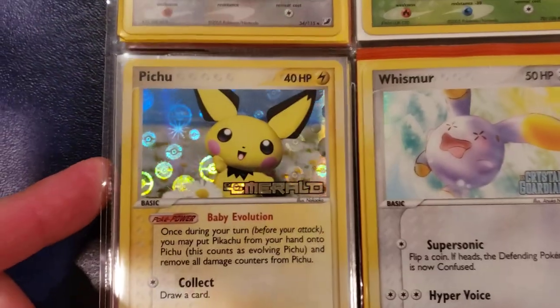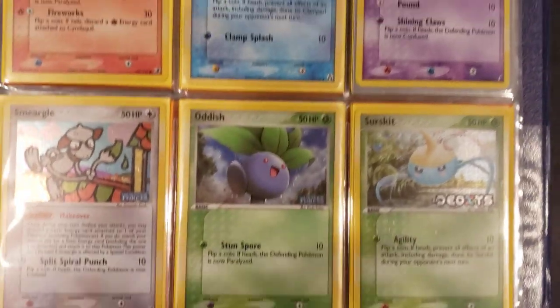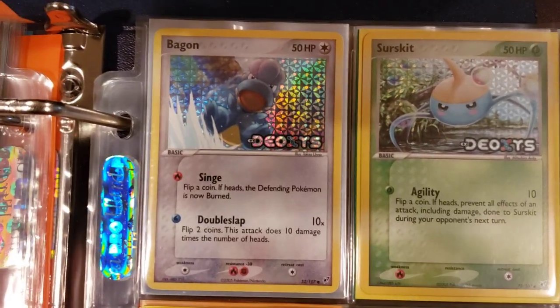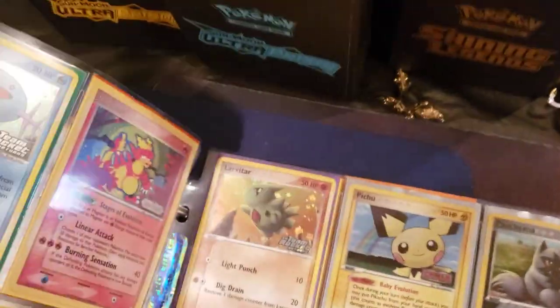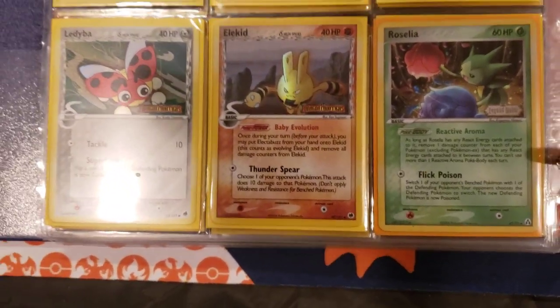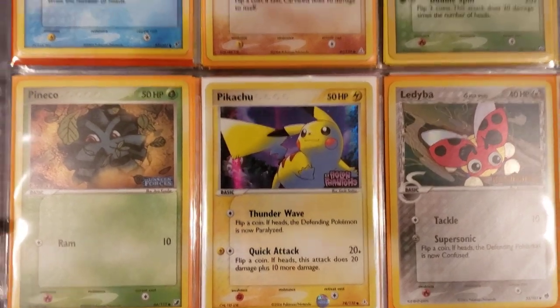Wow, look at this - this is dope with the Pokeballs in the background. Little claymation Pichu, that's sick. I hope you guys are enjoying these cards - these are cards you don't normally get to see. Look at that Bagon - that's crazy, running on water. And the Scyther, holographic Scyther. Not every day do you see so many of these cards at once. Rayquaza, Deoxys, Ladybug, Dragon Frontiers, Roselia.